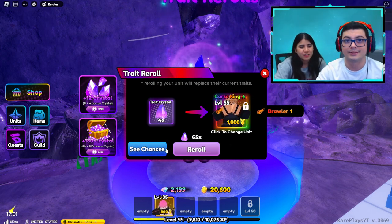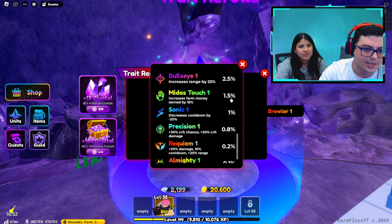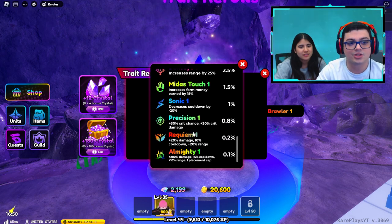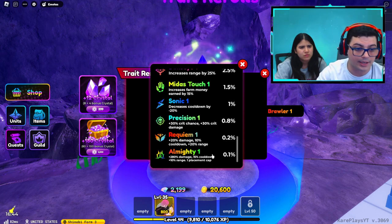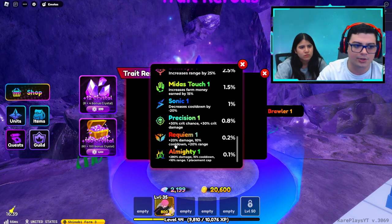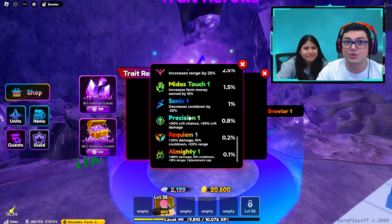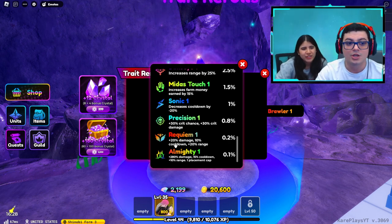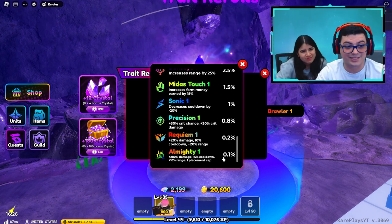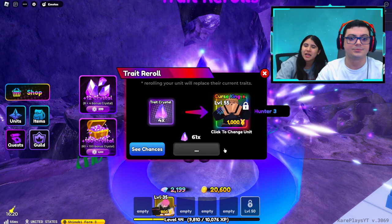We got Brawler 1 — the worst possible one, literally 7.9%, the highest percentage chance. There are not that many good traits in this game. The best one is Almighty, the unique of this game, which triples the damage. Then there's Requiem, the next hardest to get, but it only does 20% damage. It's kind of ridiculous that it's 0.2% chance for 20% damage and 0.1% chance for 280% damage — some things are not adding up.